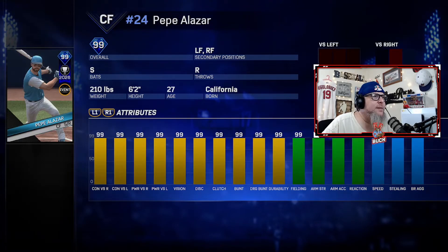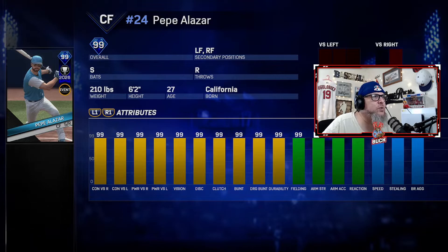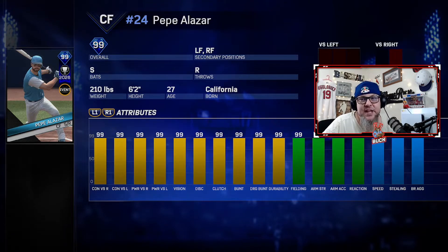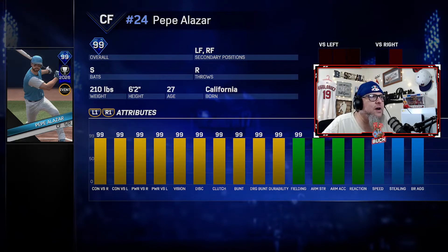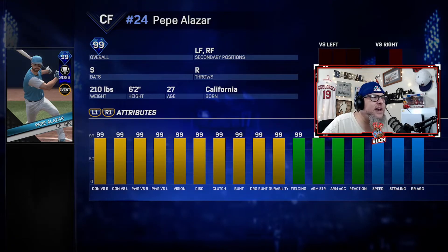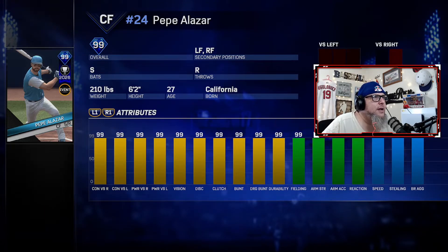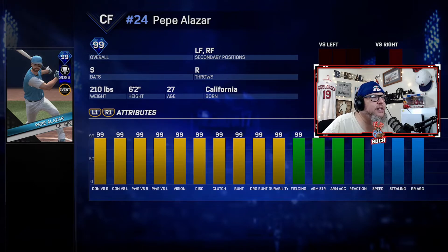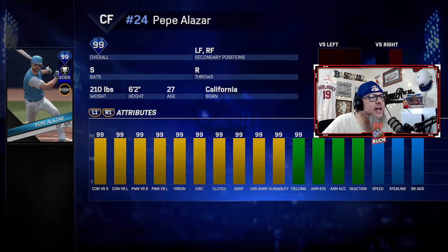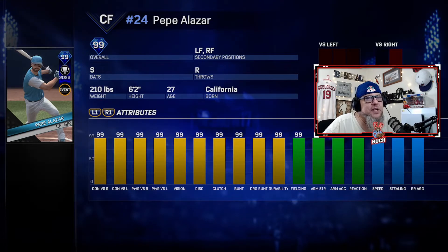At number two is a card some people might have at number one — Pepe Alazar, 99 in everything. He was the ultimate cheat code, absolutely disgusting, and he was hard to get. I didn't get to use him but a few times, mostly just in friendlies, so I didn't even get to use him in Diamond Dynasty. He could play anywhere in the outfield and it didn't matter because he had 99s across the board. He's probably going to be number one on a lot of people's lists, but he's number two for me.